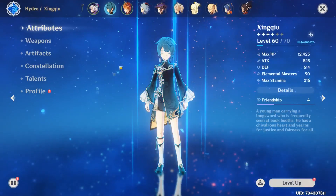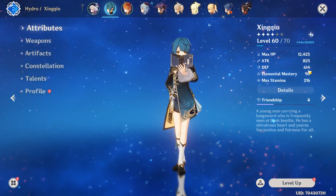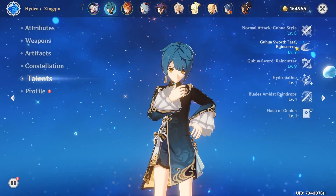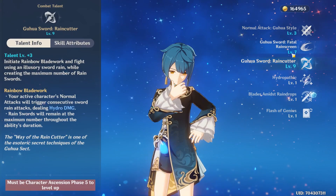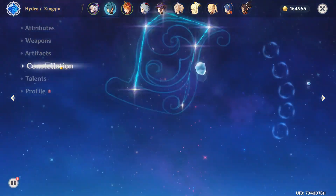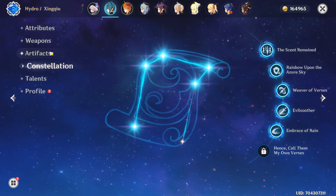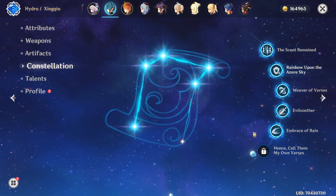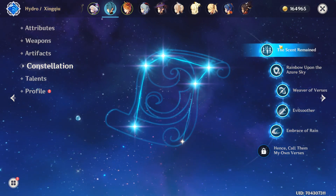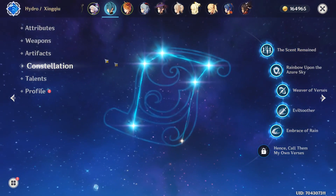So there are several ways to run your Xingqiu. I am level 60 and I haven't got very much in attack because I've not leveled up his artifacts. Talent-wise, I am level 9 with his burst and I am constellation 5 because I've been pulling on the banner. However, you don't need these constellations for him to be good — C0 Xingqiu is already amazing. These are just nice little benefits you can have.